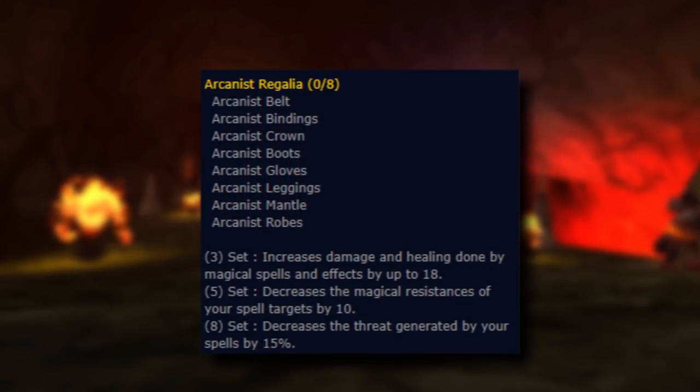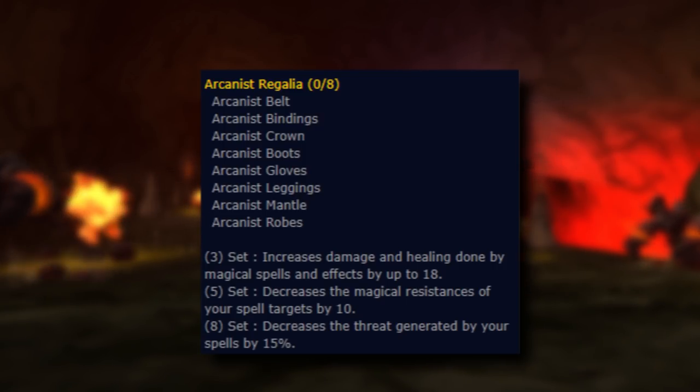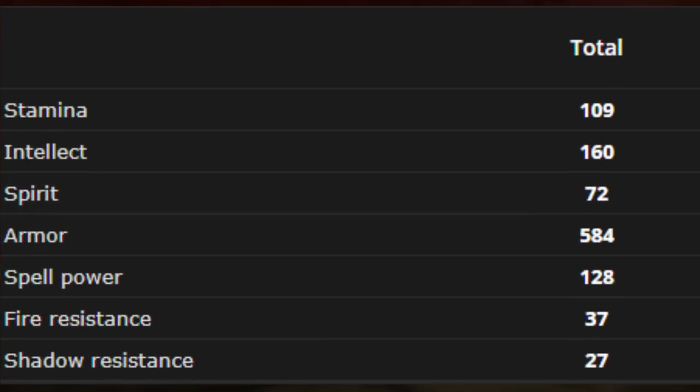The following are the additional bonuses granted based on how many pieces you have equipped. 3 piece, increases the damage and healing done by magical spells and effects by up to 18. 5 piece, decreases the magical resistances of your spell targets by 10. 8 piece, decreases the threat generated by your spells by 15%. As for the stats, each piece contains intellect, stamina, and spirit, with additional equip bonuses to your damage and healing, some mana per 5 regen, as well as some spell hit and crit. The total fire resistance from the set adds up to plus 37, and shadow resistance adds up to plus 27, which is the highest resistance stats from any of the Tier 1 set pieces.